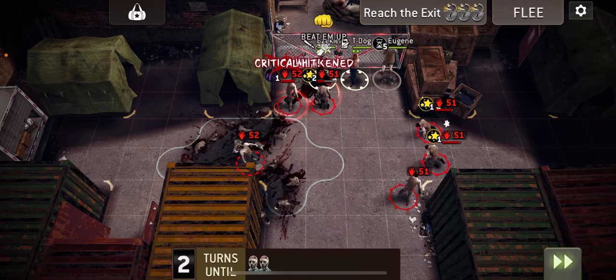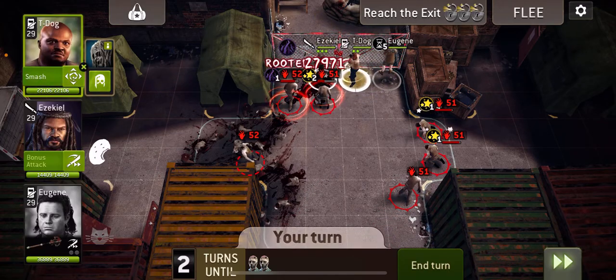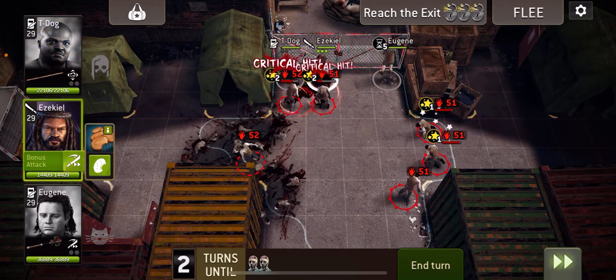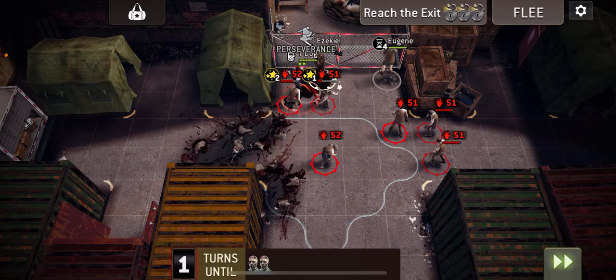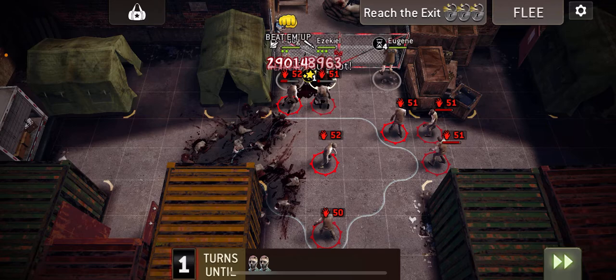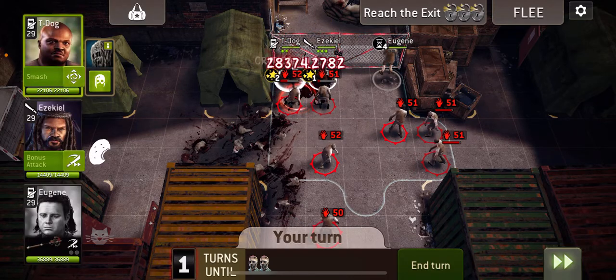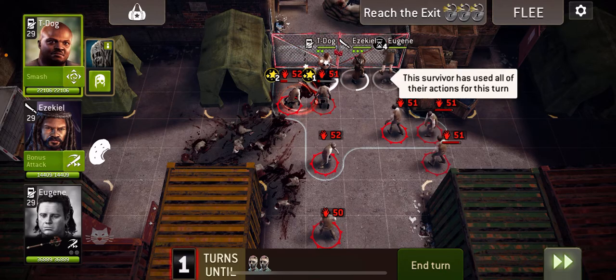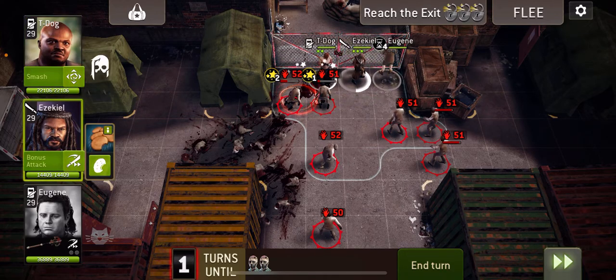We're going to use T-Dog's charge attack to stun it. And I'm going to start trying to build this wall now. So this one should come up to try and hit Eugene, and Zeke will interrupt it. This one will then walk up here, where Zeke will pre-retaliate it, and hopefully again interrupt it.